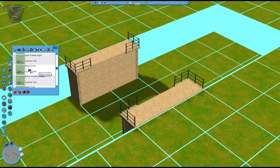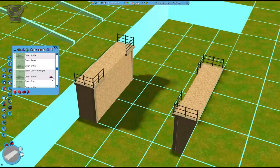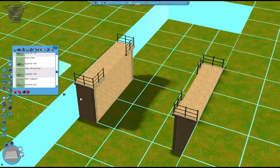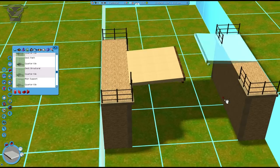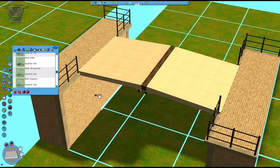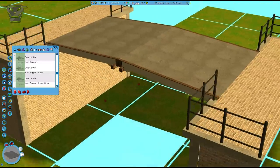There are booms — the boom is basically the big arms that go on top with the counterweight that actually holds the bridge up — but we're not going to start with that. We're going to go to deck path and deck structural. We first want to build the deck. So you hold control over the base and place the deck structural — there you go. Now you might see this and think, well that doesn't look good, and that's why we have the deck path, which actually covers the internal piece of the bridge. There you go.